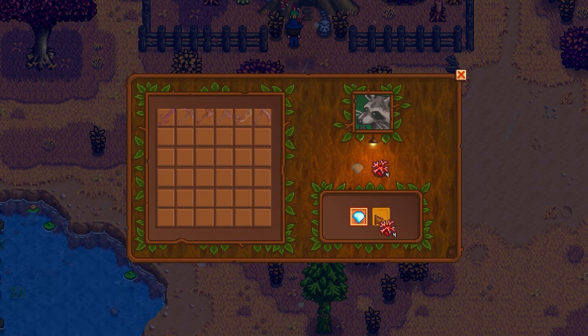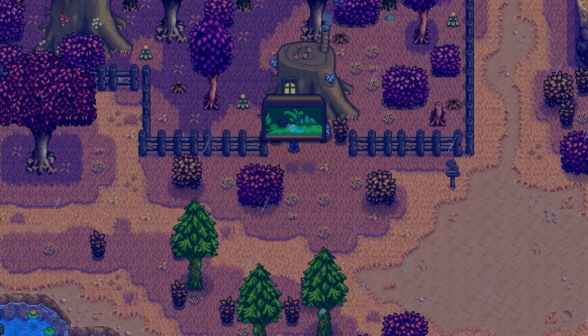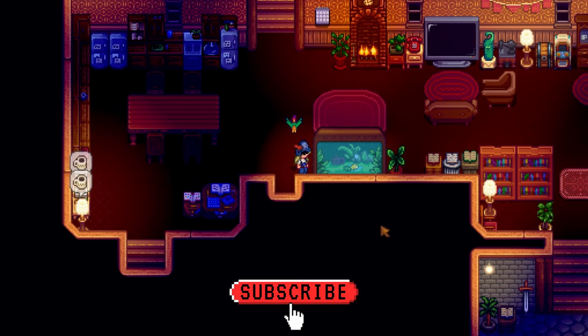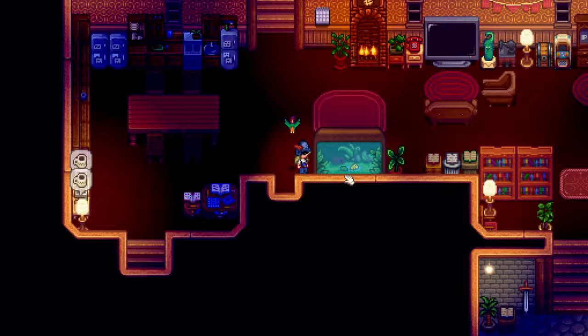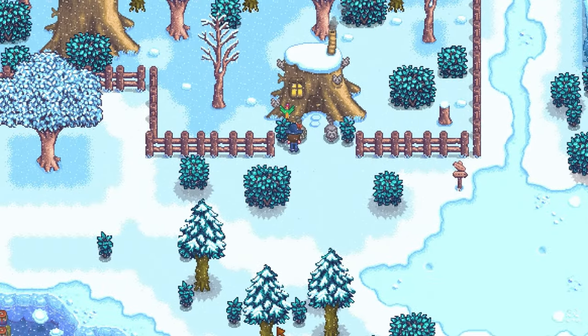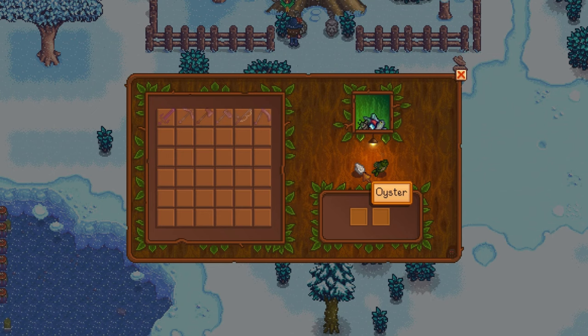After completing this task, he will give you the jungle tank, which is also a guaranteed reward. On a side note, you can place frog eggs inside the jungle tank. His sixth request and anything after that will require items from the first previous 5 requests and are chosen randomly.